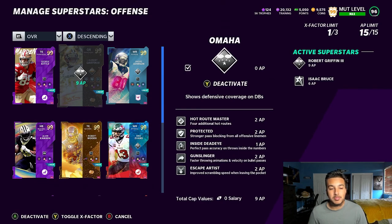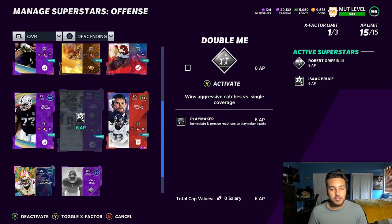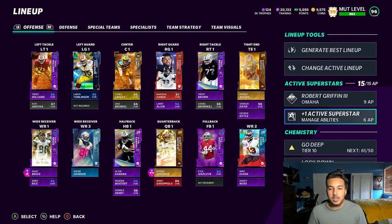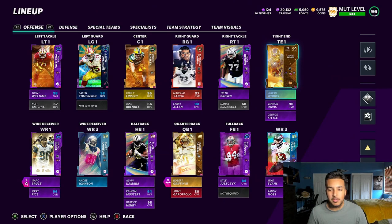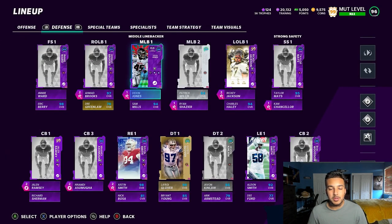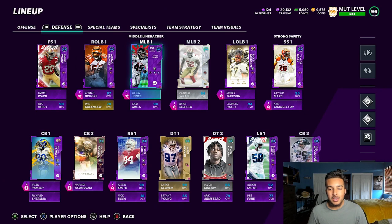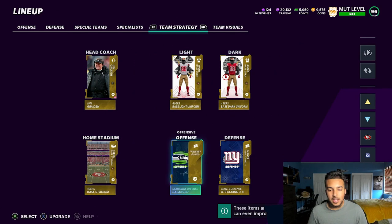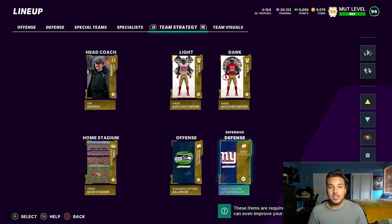Last but not least, Escape Artist on a Scrambler archetype for 2 AP — so he's going to get a lot of plays hopefully. And of course I need my Playmaker no matter what. I don't think I'd go into an MCS game with these abilities because I'd probably want Shorting on my tight end or another receiver, but this is for fun — I'm trying to make some Escape Artist plays. Seattle offense, Giants defense, let's get in the game.